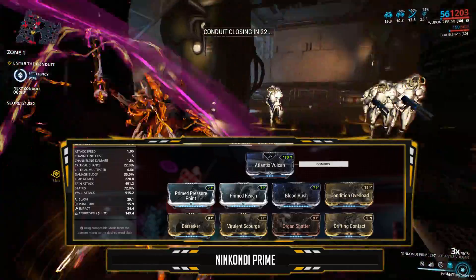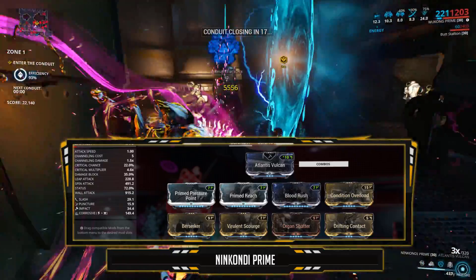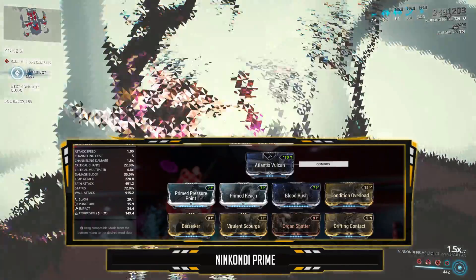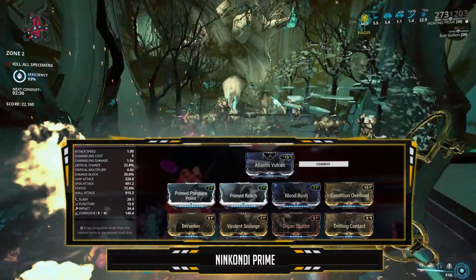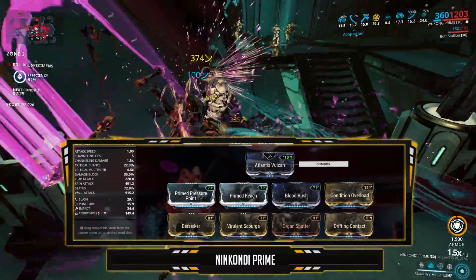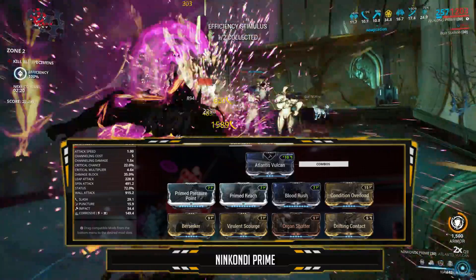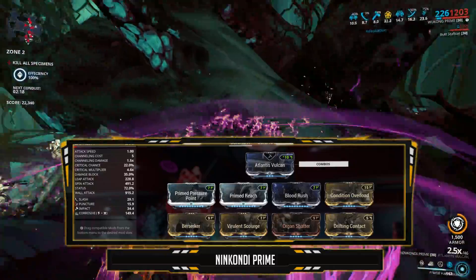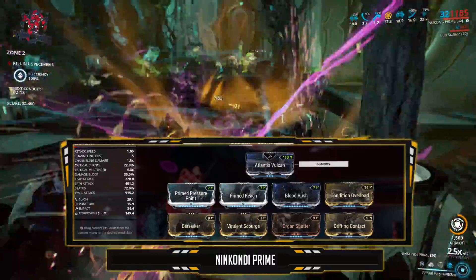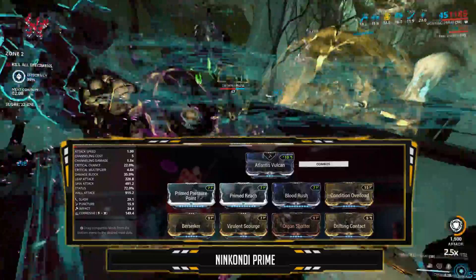Since this weapon has insane status chance already and a base element, I'll only run one dual-stat elemental mod. That's Virulent Scourge for 60% toxin damage and 60% status chance, and Drifting Contact for 10 seconds of combo duration and 40% status chance. With these two mods together, the Ninkondi's status chance boosts to 72%, which is damn good. And lastly, Organ Shatter for 90% critical damage, taking it up to a 4.6x critical multiplier.